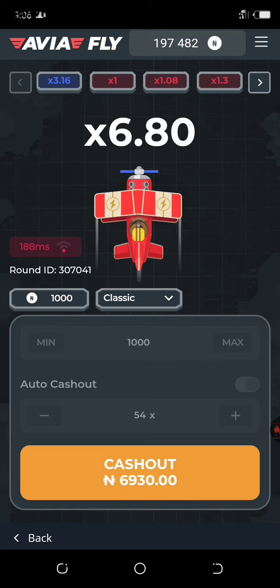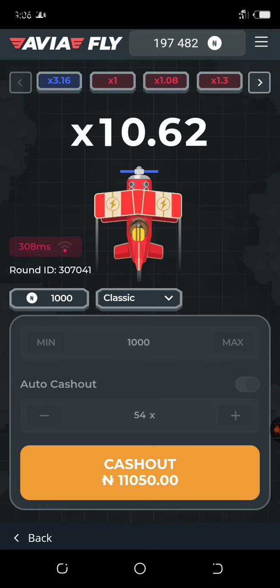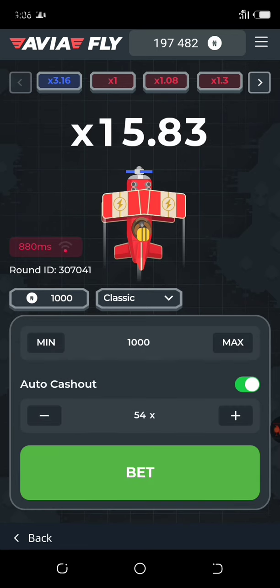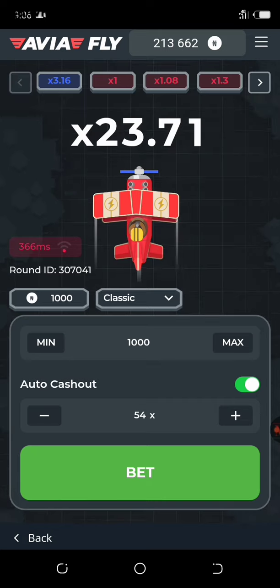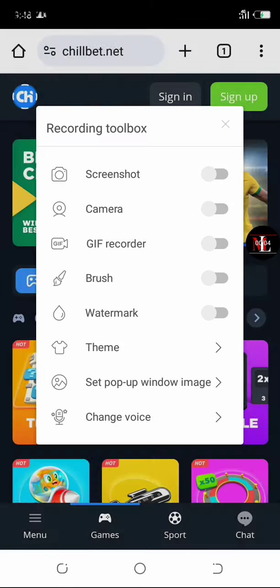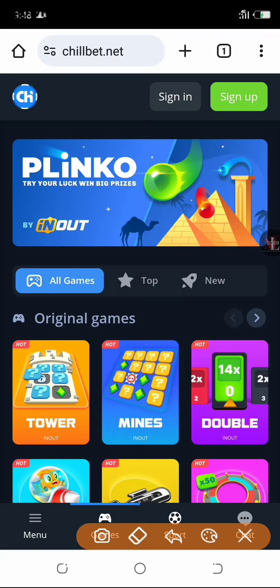There are other games you can play — very simple games to make money. Their payout is very fast. To withdraw your money, it doesn't take more than five minutes to get your money in your bank account. Your deposit is simple too. These are the games you can play on this site: Tower, Mines, Double, and more.